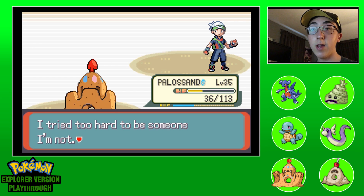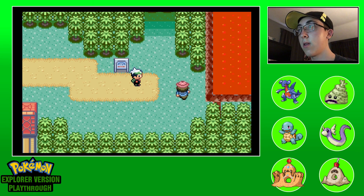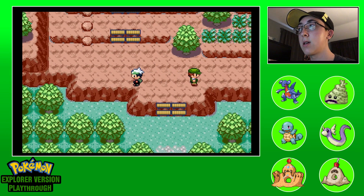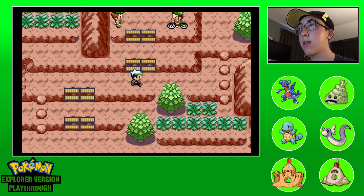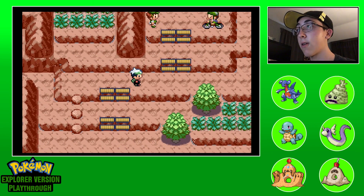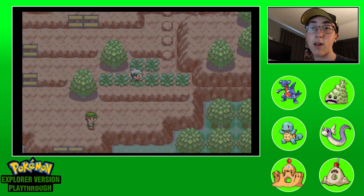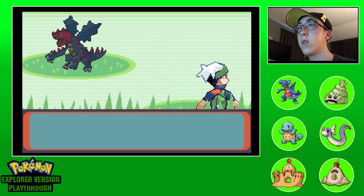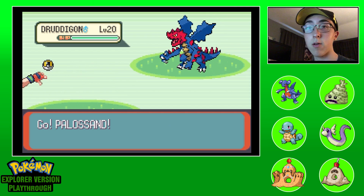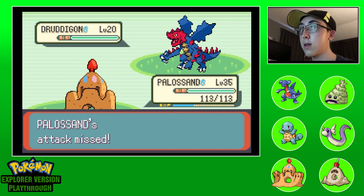I'll heal up and we're about to start the next route. We are on our path to the next town and we can't cross that lava so we have to go this way. It's been a while since we got an encounter - I can see those people waiting for us. I really want to get something new for the team, something higher level. Oh okay, I will take a Druddigon - this game actually has it as a rock dragon type like it should be.